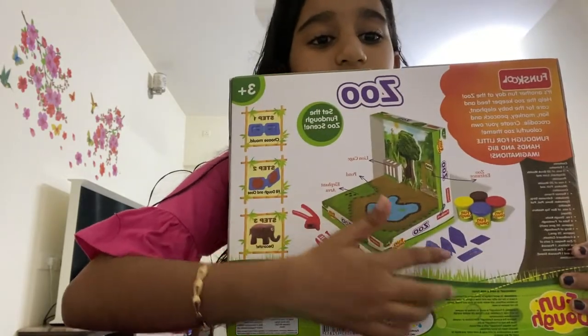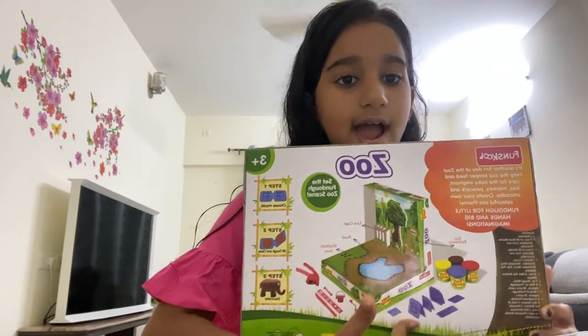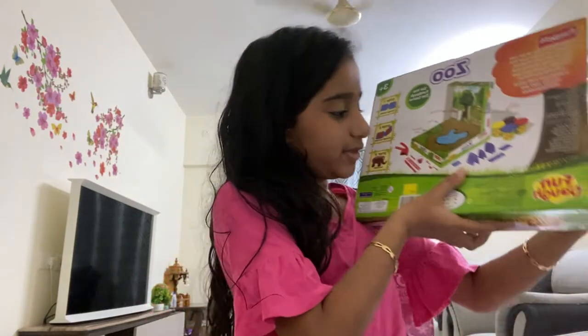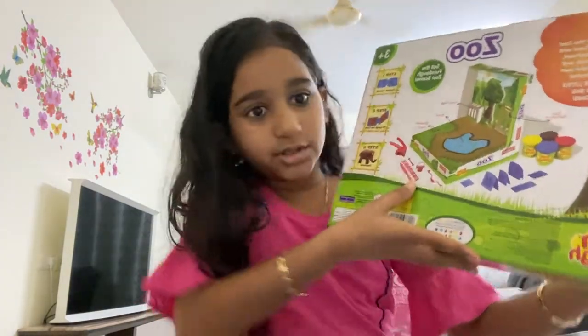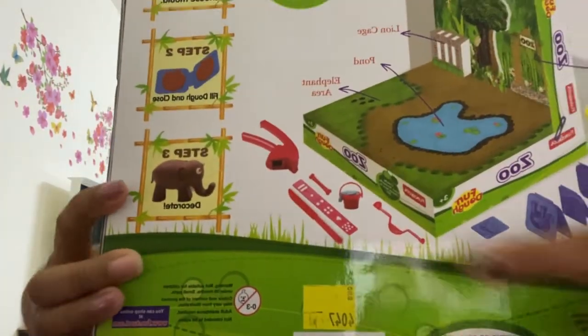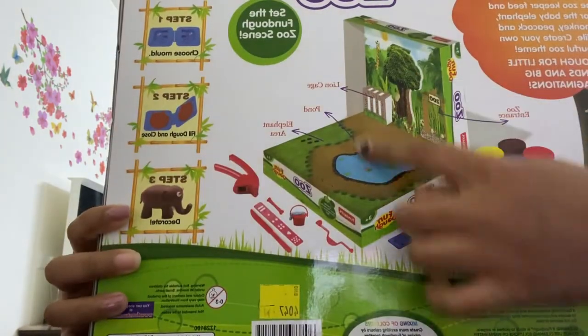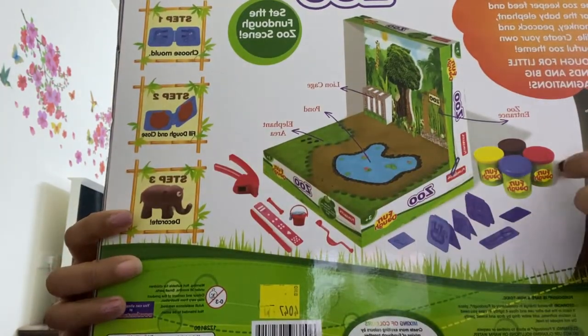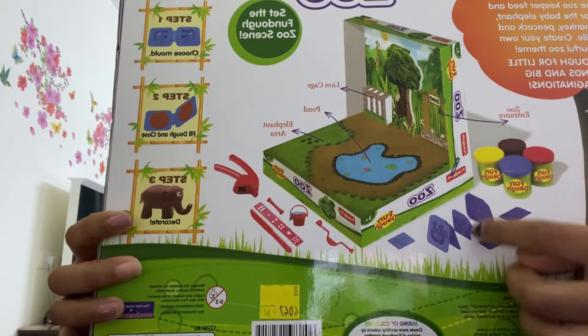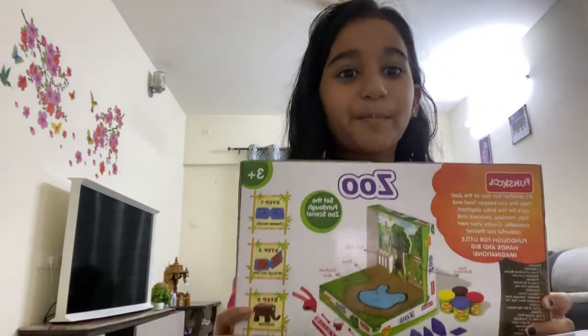It comes with some foreclays and some moles and some of these rolls. So here we have so many moles, and we have this beautiful scenery, and we also have four clays. So many cute stuff! So let's start opening it.